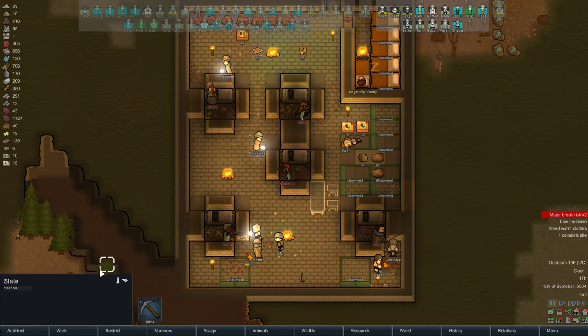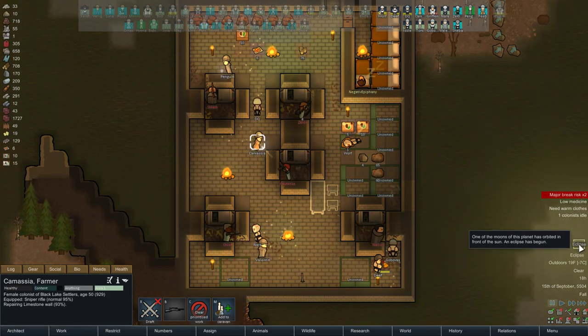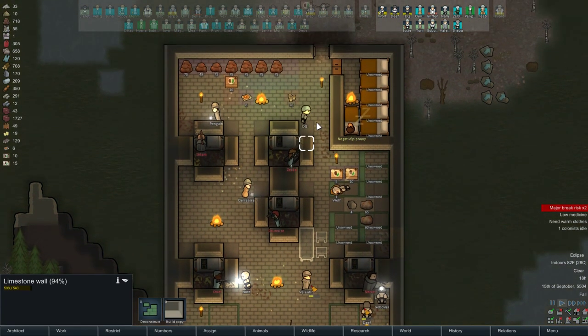I'm going to have DQ deconstruct that, because I need a little bit of recreation here. Then eating without a table — we can solve that as well. I know it seems silly, but all these things add up and help. Wolf is asleep. An eclipse! Lucky me. Wolf, you're supposed to be asleep down here. Nara and Wolf...